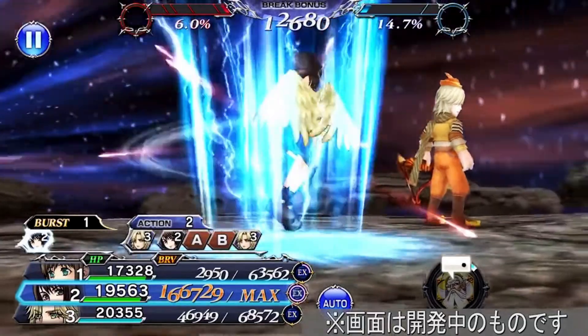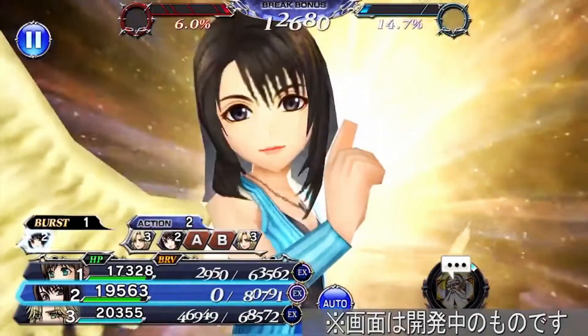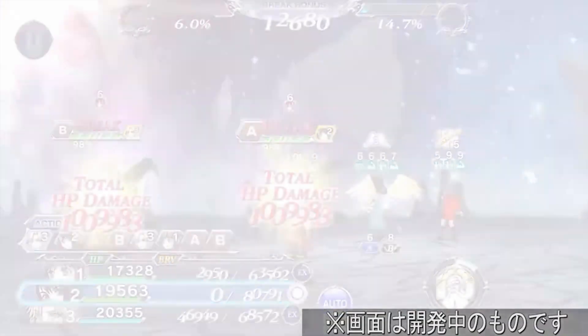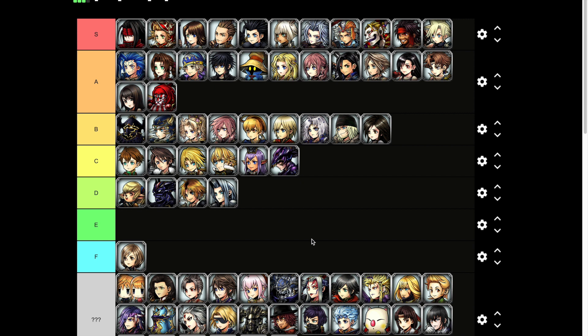Rinoa — oh she brings a dog in there! Oh this might be S tier, this must be an S tier. Dog doing work, got a little freezer laser. I like the dog in there so automatically she gets a tier higher, so overall low A tier for me.